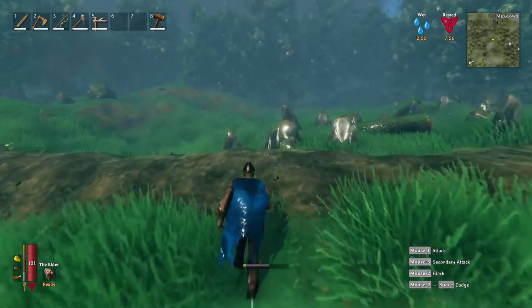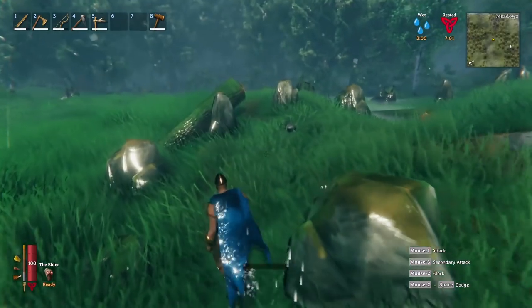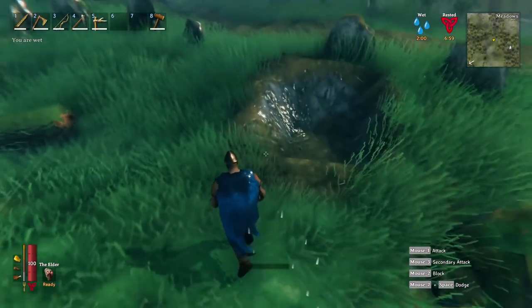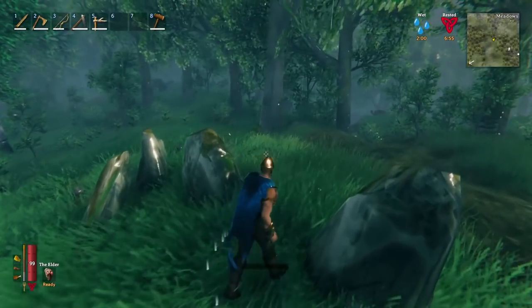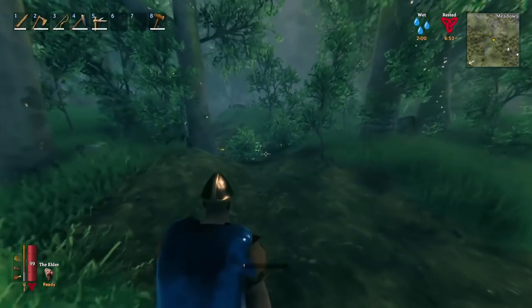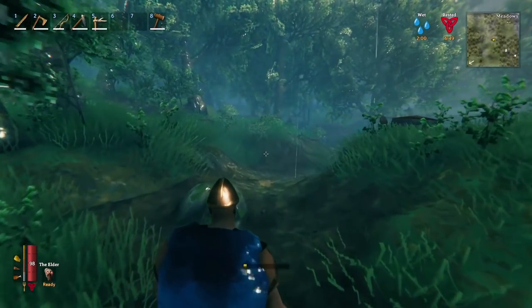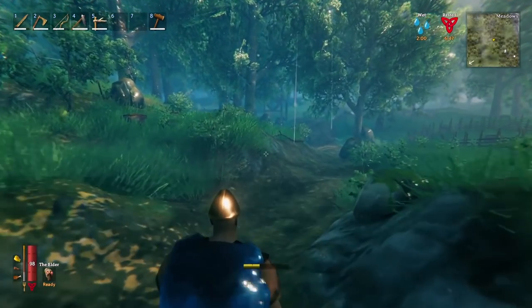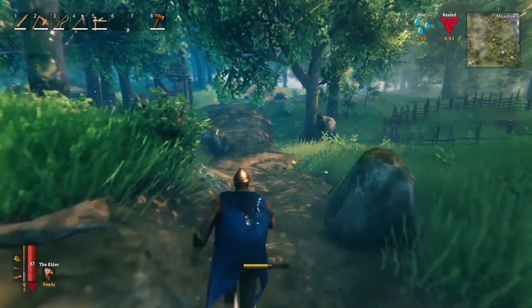Another tip: there are large circles of stone that could have items hidden in them. When you get your pickaxe, you can actually dig down into those. That's another good tip. Also, for those of you with tips on where to find things like iron or dark metal, make sure you share anything you've found in the game down below — I highly encourage everyone to drop any info.